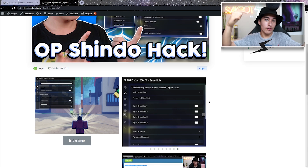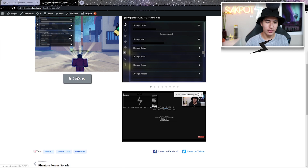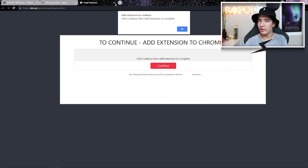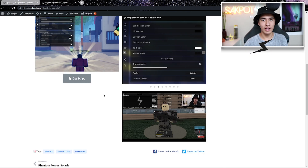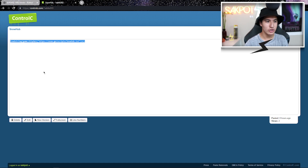Once you're in the first link in the description you should see this page. What you want to do is click on that gray script button that says 'get script.' Once you click that button it's going to open an ad — just X out, click on it twice. It might also download something; if it does you can just delete it. The third time it should bring you to a Ctrl+C page where you can copy the script.